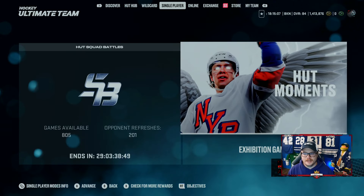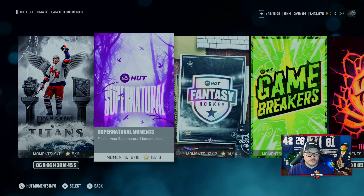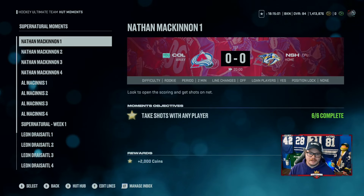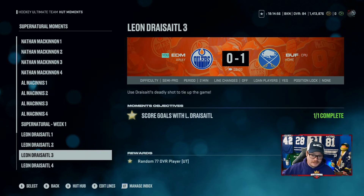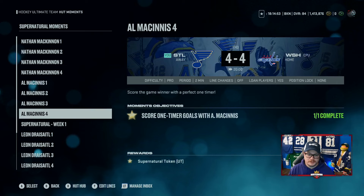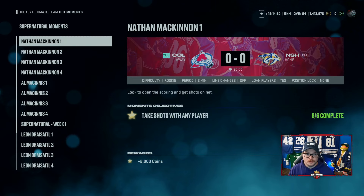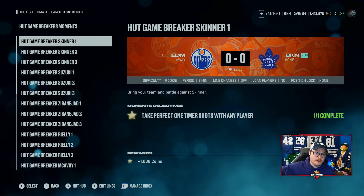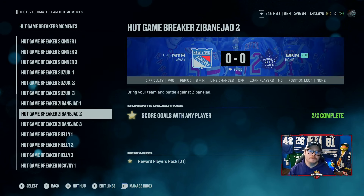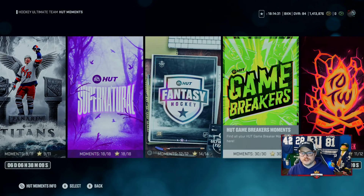Moments - supernatural moments give you cards to help improve your team: 77s, 79s, and similar. But they also give you 2,000 coins each. When you did the game breaker moments, you got collectibles to turn into the game breaker sets for a tradable 80-plus card. I pulled an 82 and an 80 - I've sold both of them, that's 50,000 coins plus the coins from doing the moments themselves. It all adds up.